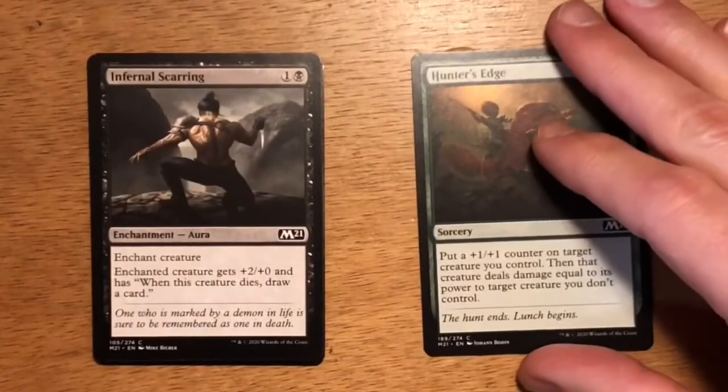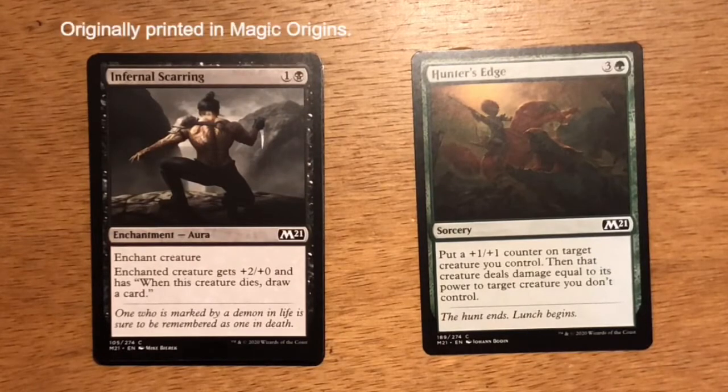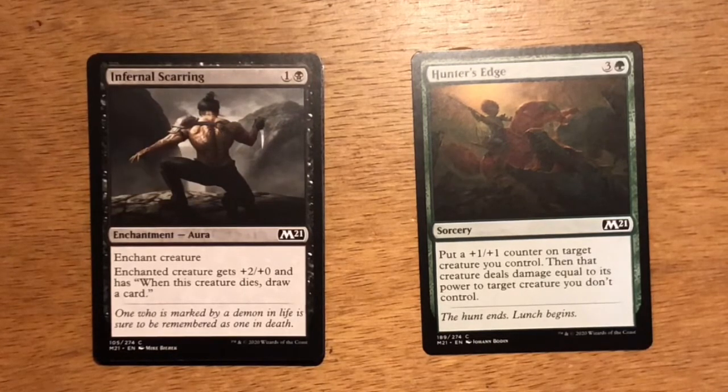Next up is Infernal Scarring. Two mana, one and a black, enchantment aura, enchant creature. Enchanted creature gets plus two plus zero and has: when this creature dies, draw a card. I'll play it if I need like a 22nd or 23rd card, but its payoff just isn't there. This isn't a card I'd play unlimited.